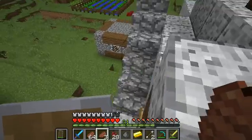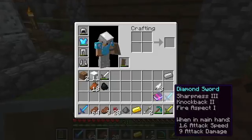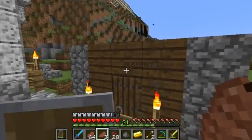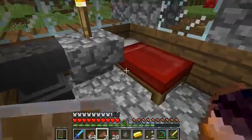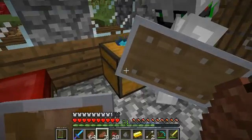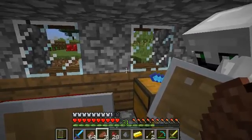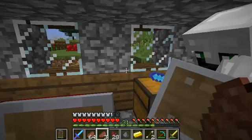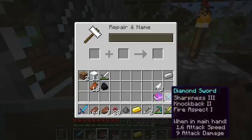I'm gonna combine these swords and this book, because if my math is correct, I can have a Sharpness 5 sword with Knockback 2, Fire Aspect 1, and Unbreaking 3. If I combine your Subscribe sword with my Sharpness 4 sword and a diamond sword, will it be Unbreaking 1, Sharpness 5, Knockback 1, and Mending? I don't think so — just try.